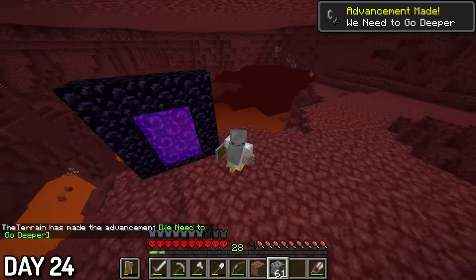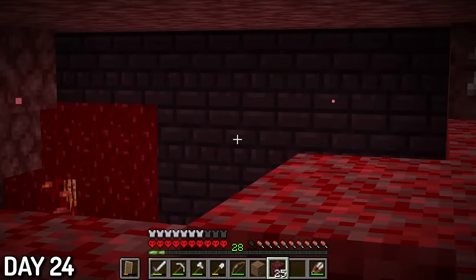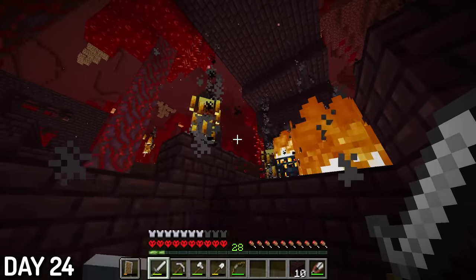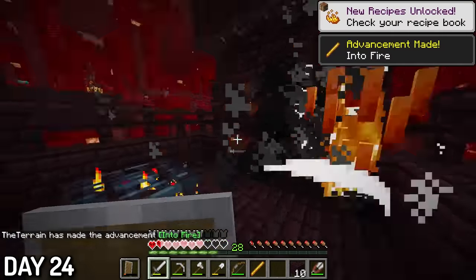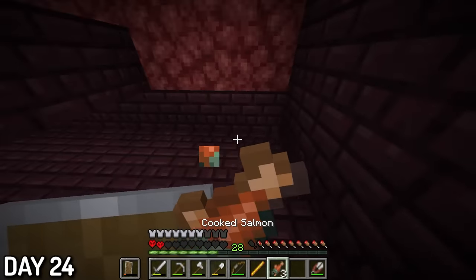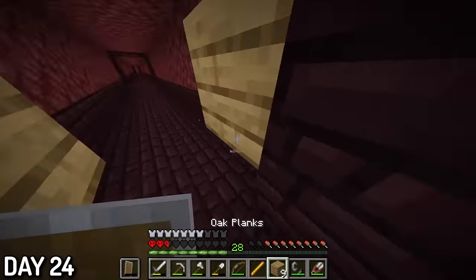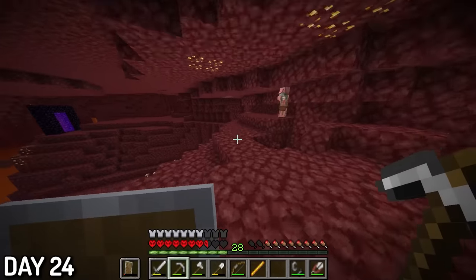I spawned in a nether wastes next to a crimson forest, but I thought I saw something immediately to my left. I went to investigate, and somehow I hit the jackpot — the nether fortress was literally 20 blocks from my portal. I quickly located the blaze spawner and slashed them to get some blaze rods. However, I proceeded to get overconfident, leading to a near-death moment where I got down to two hearts. My heart was absolutely racing. But for some reason I decided to try and get some more blaze rods, which led to an identical situation — two hearts yet again. Logically, I left as soon as I could because I didn't want to die.